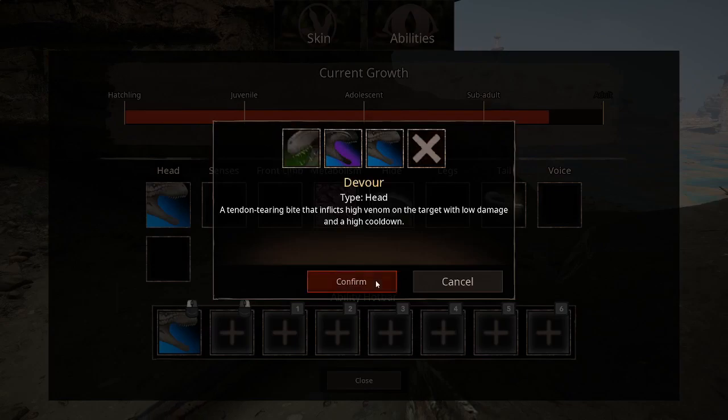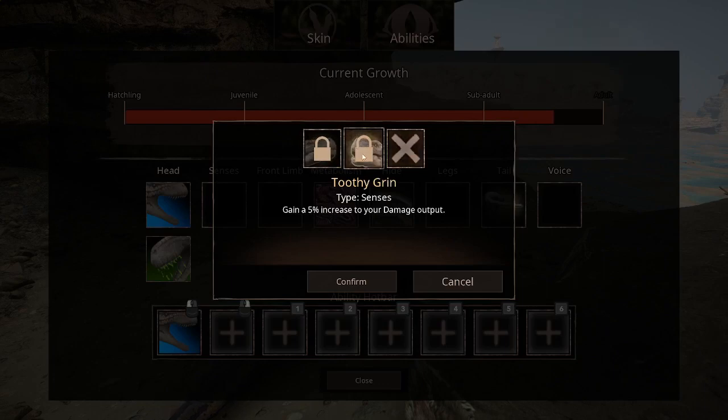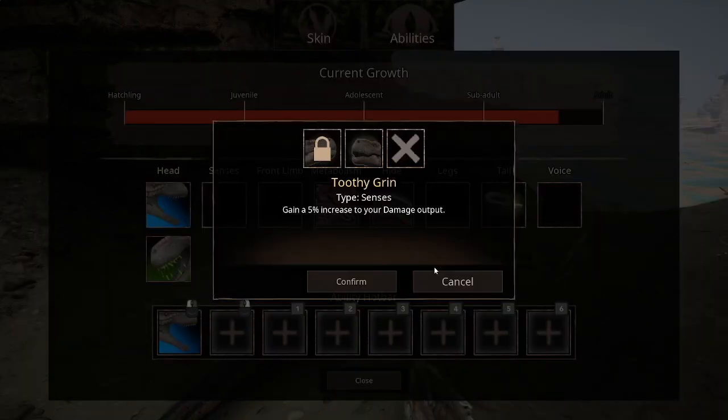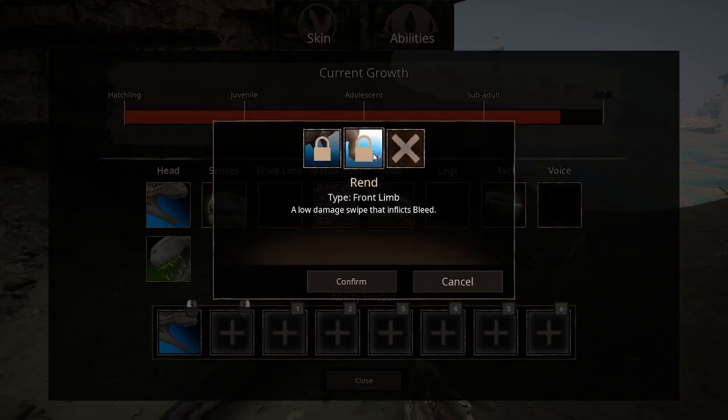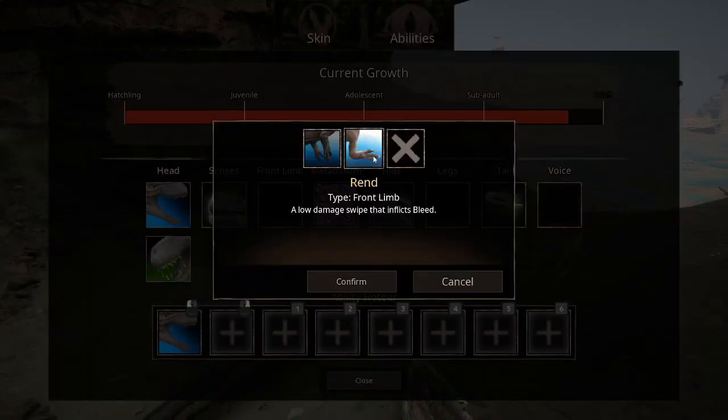Let's try the venom first. 'Census Prowler' gives a 5% increase in sprint speed. 'Toothed Grin' gives a 5% increase in damage output - that's pretty good, I'm gonna go with more damage. For front limb, there's a low-damage swipe that inflicts bleed, or a downward swipe that inflicts moderate damage. I'm gonna unlock both but obviously go with bleed.